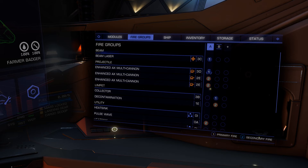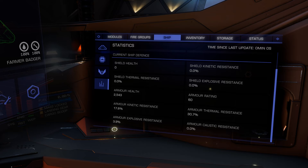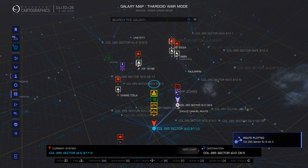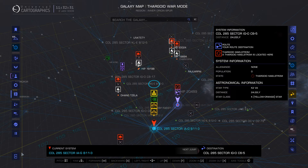I've had varying levels of success with this — I think Frontier at the moment don't really want us in there. It's eating through hulls left, right and center. We're departing from Cold 285 Sector IG-0 C6-5, which is home to the Thor Maelstrom. We'll plot our route — 24 light years — no dramas, let's get in there.